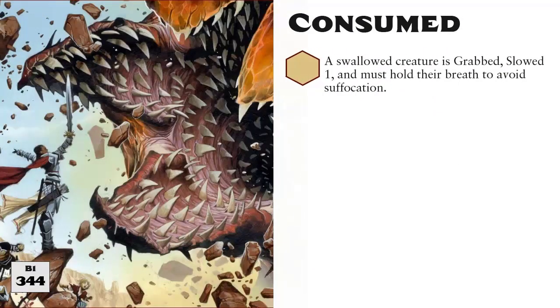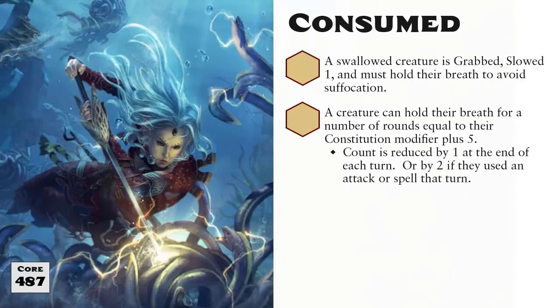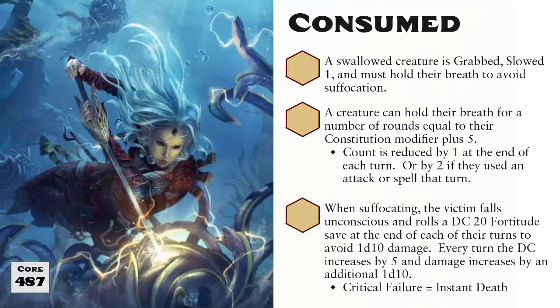Once a creature is swallowed, it suffers the grabbed and slowed 1 conditions. Slowed 1 means that the victim only has 2 actions per turn instead of 3 while they're swallowed, and they must hold their breath or they begin suffocating. A creature can hold their breath for a number of rounds equal to 5 plus their Constitution modifier. At the end of each turn, this count is lowered by 1 if they did not attack or cast spells during their turn, and lowered by 2 if they did attack or cast a spell. If a creature holding its breath speaks or attempts to cast a spell with a verbal component, they lose all of their remaining air. When a creature runs out of air, they fall unconscious and begin suffocating.